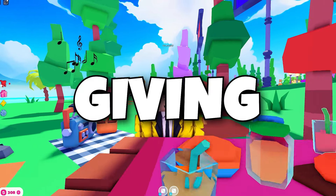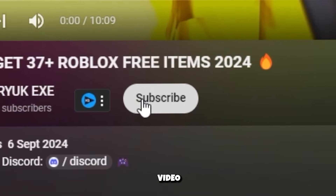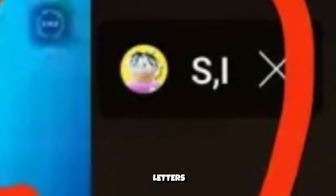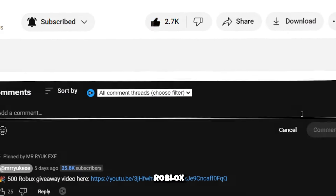Before we dive into today's video, I'm giving away 200 Robux to one lucky subscriber. Want to win? Here's how: like this video and subscribe if you haven't already. Keep an eye out for hidden letters in the i button up top. Once you've found them all, form a secret word and comment it 10 times along with your Roblox username.